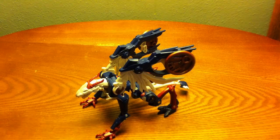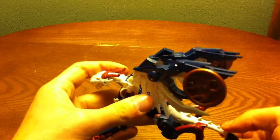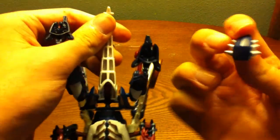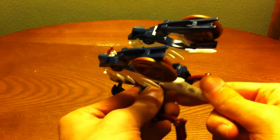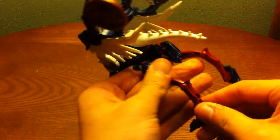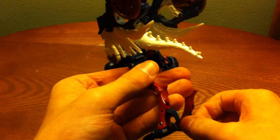Okay, transformation from beast to robot — I'm going to use the instructions because some points get a little tricky. For step one, you want to pop off the end of the tail, though I'm not sure where this piece even goes in robot mode — it's just there. So you put that to the side. Then you take the tail and bring it up. You want to straighten the legs as best you can. Then you take out these little tendon pieces on each side of the leg.